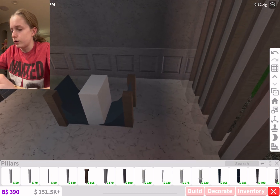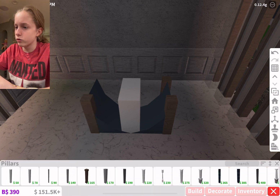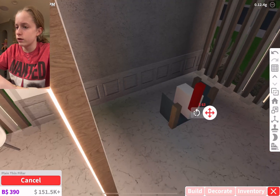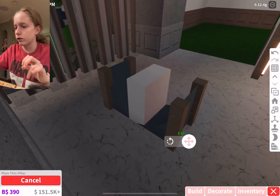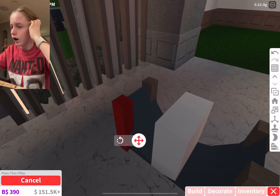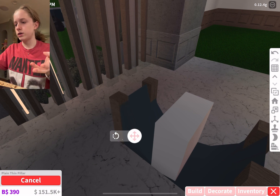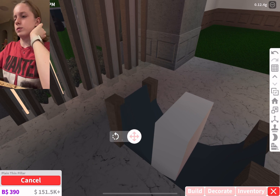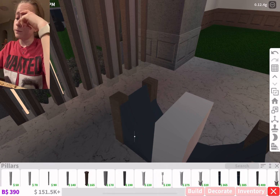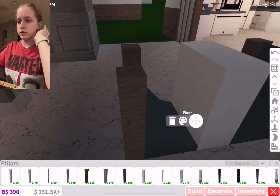I really wish Blocksburg would have the ability to toggle different walls — so if I wanted to get rid of a wall for a bit while building, instead of deleting it, I could just toggle it off. Does that make sense? If you're watching this and you don't play Blocksburg, you should go play it, because you probably won't understand anything I'm saying.